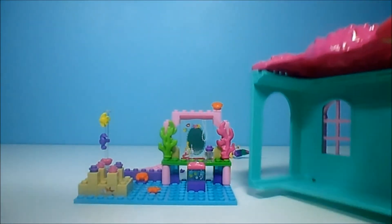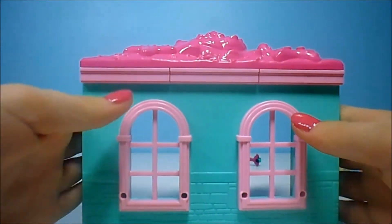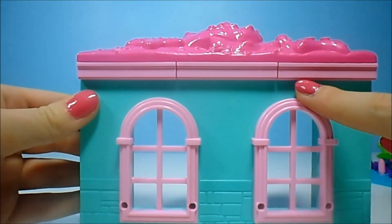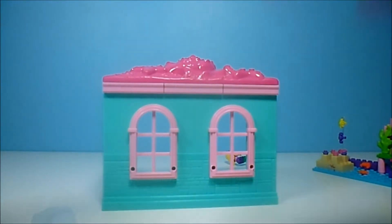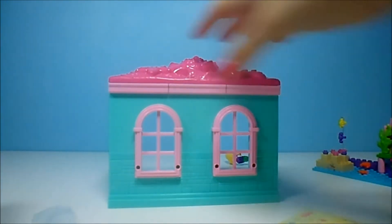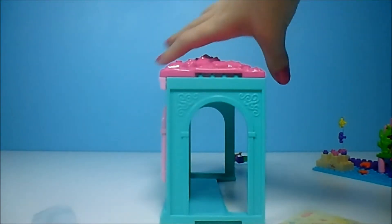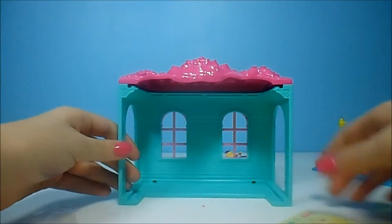Now moving on to this. So you just take that one block and just do the same one over and over. So next, you have to put in the windows, which I've already done at the start of the video. And now you can decorate however you'd like. Let's flip it back over and we'll begin playing.